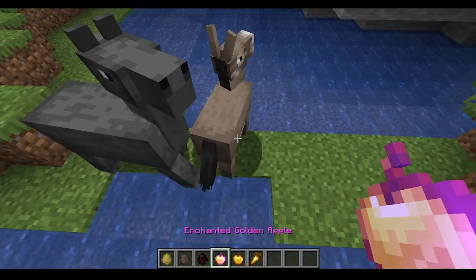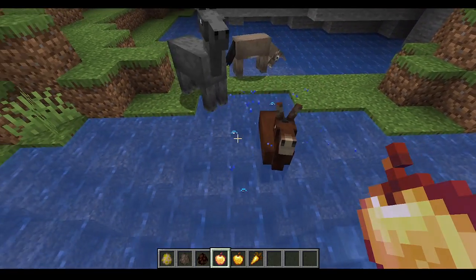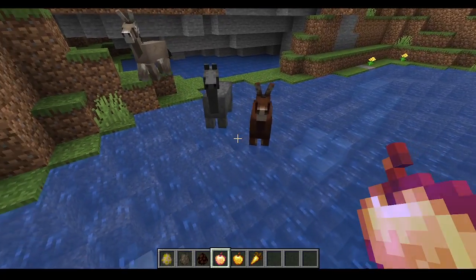Horses, donkeys, and mules can now follow you using enchanted golden apples, golden apples, or golden carrots. This is so you can get them across water without having to ride them.